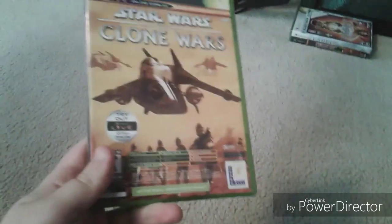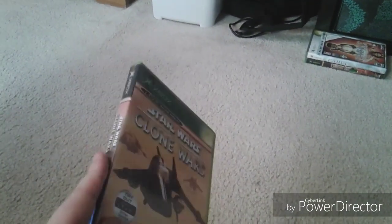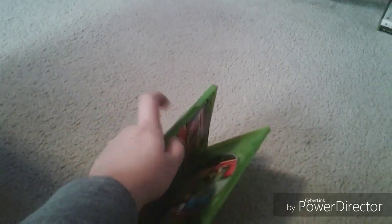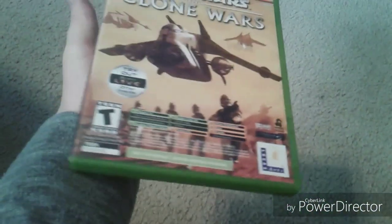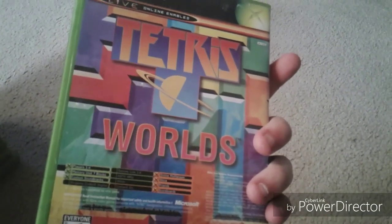Next is Star Wars Clone Wars and Tetris Worlds — the only dual pack I have in this entire collection. Both on the same disc with two separate manuals. Clone Wars is a pretty decent Star Wars game — basically a beat-em-up combined with a flying game and vehicle combat. Tetris Worlds is Tetris — and apparently it's Paul's copy. I don't know anyone named Paul, so whoops.